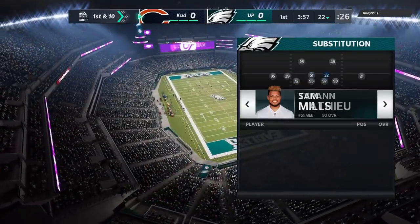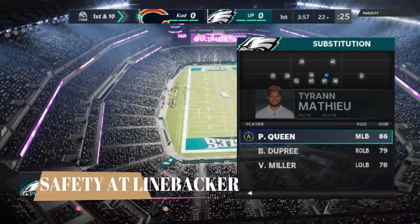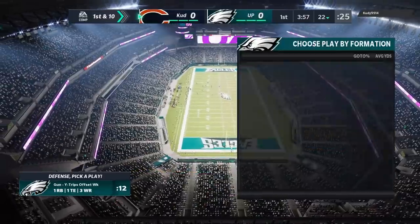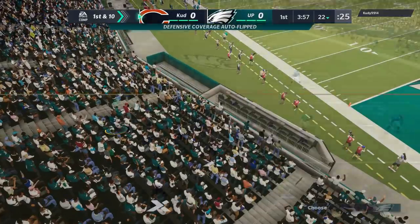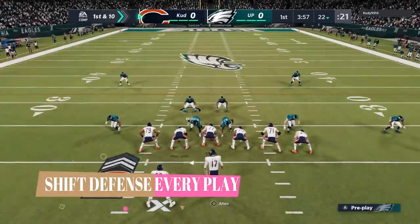Starting off on defense, my base defense is typically just a nickel normal, nickel 2-4-5. I always put a safety at one of the linebacker spots. Safeties have much higher man coverage ratings and I'm going to be running cover 2 man most of this game. I'm typically going to pinch or shift on every play just to take away some run defense lanes.